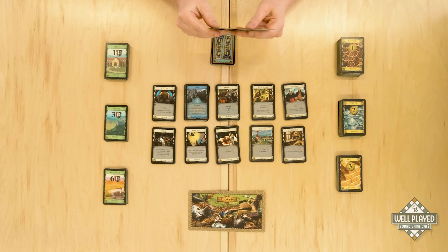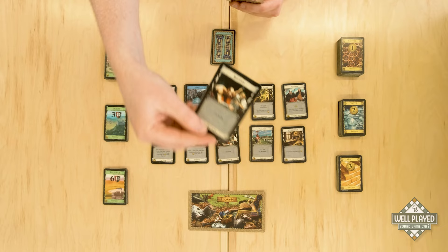As turns progress and more cards are acquired, the action phase will be unlocked to the players. The action phase may be taken before or after the buy phase of a turn. For example, I may choose to play the smithy as my action card, which will allow me to draw three additional cards. Note that I have used my one action play for this turn, and any additional action cards in my hand drawn from the effects of the smithy will not be able to be played.